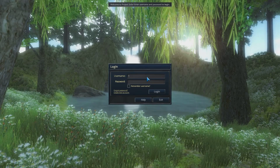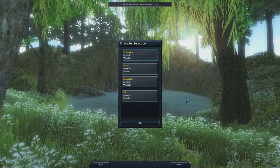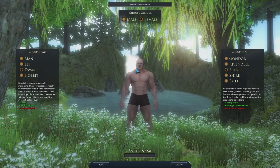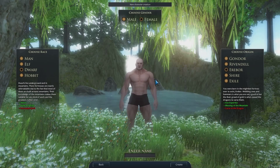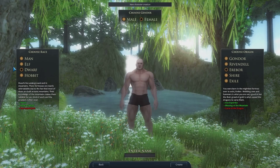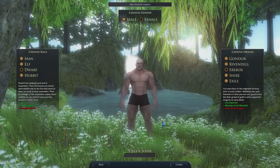So let's actually log in. And the new character creation system. I'm going to create a new character. As you can see, this is what the character creation window looks like right now. The origin and the races are all from Lord of the Rings, and they are just temporary until I actually create my own races and origins.